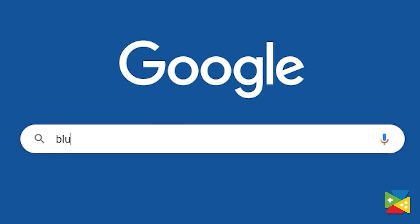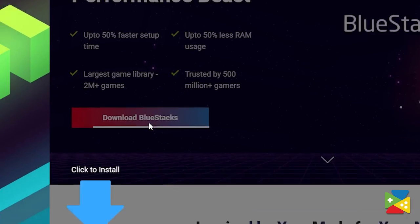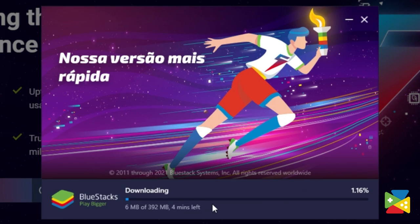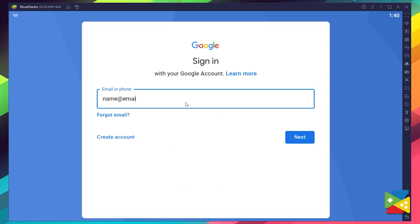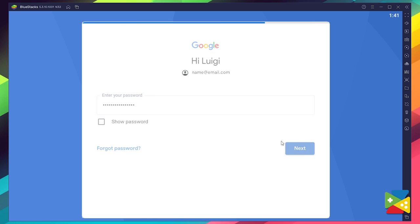To install Kingdom Guards on your PC, firstly head to the BlueStacks official website to download and install the latest BlueStacks 5 version on your PC. Proceed to the installation process, and once it's done, you can go to the Play Store to log into your Google account. Here you must provide your email address and then your password, and proceed to agree on everything that pops up.